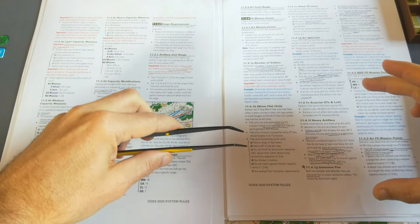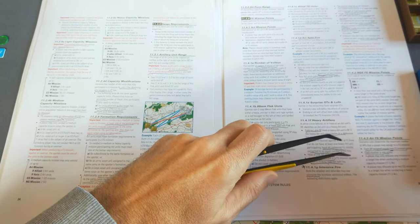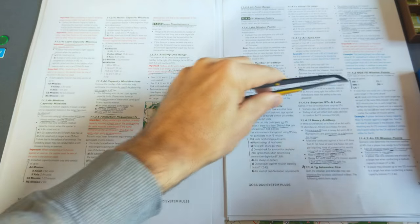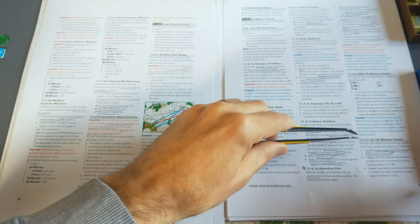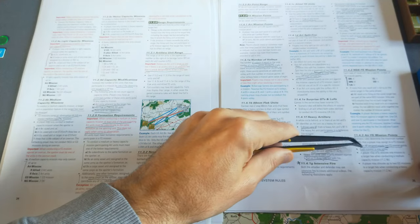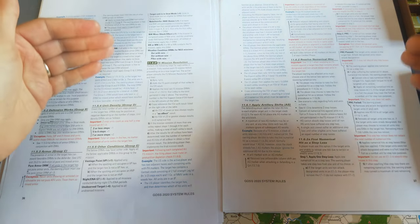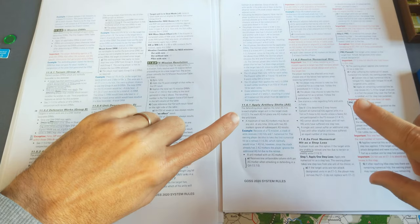For naval gunfire support, each type of naval unit has a specific number of fire support mission points they bring. For air support, each air point assigned equals two fire support missions, and each mission is one volley. These are all resolved separately — naval gunfire support, ground support, and artillery support are worked out in different sections.